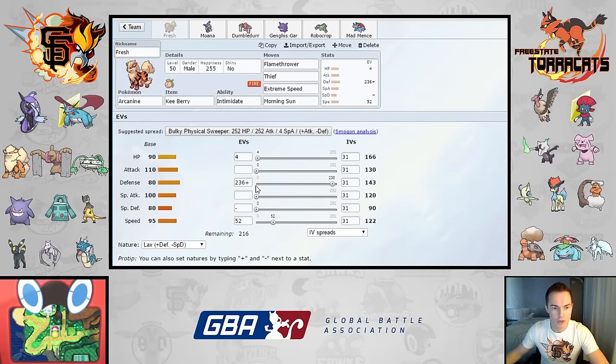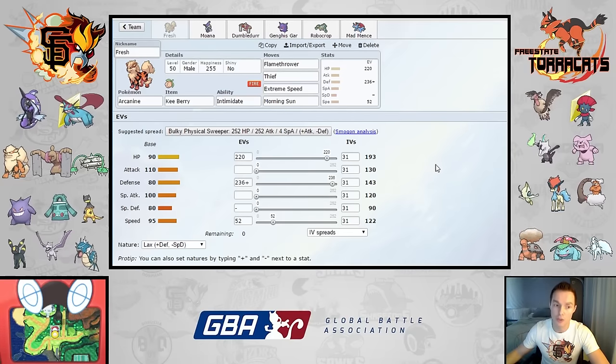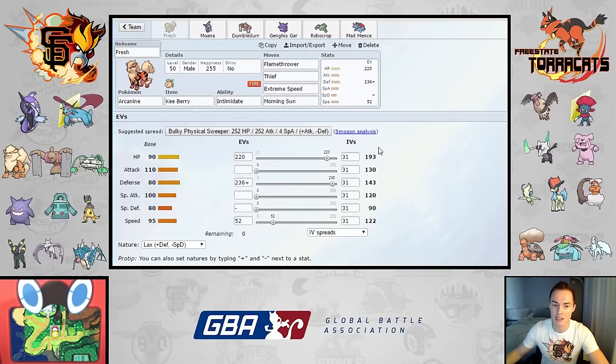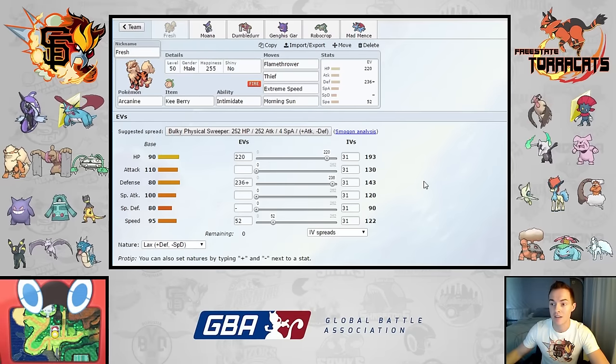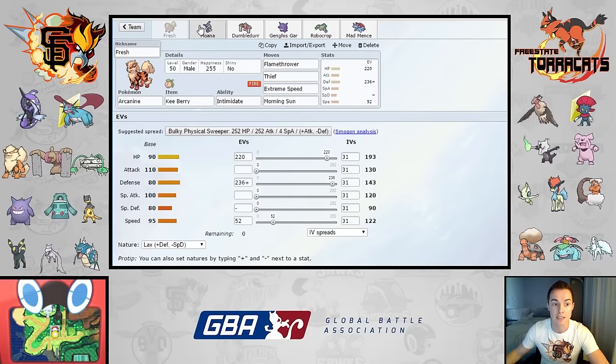Looking at Fresh's stats — the numbers look off, showing 220 HP at level 50, which is an odd number; I must have clicked and dragged something. The reason I'm running this specific Speed investment is that it outspeeds a 4 EV investment in Speed on Celebi, so if he's running a defensive Celebi I'll outspeed it.